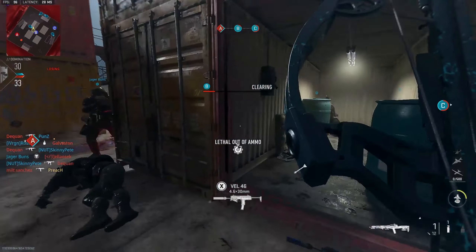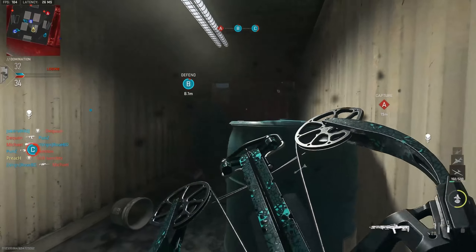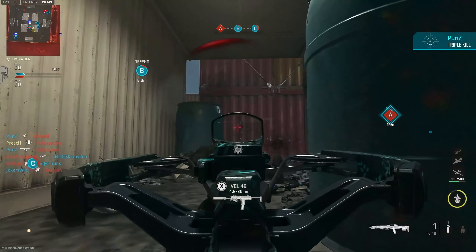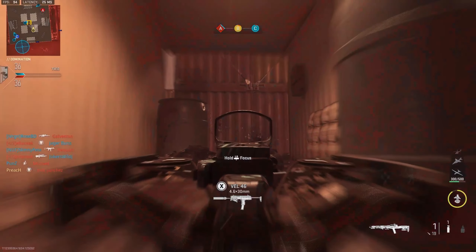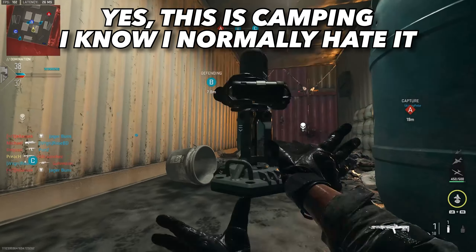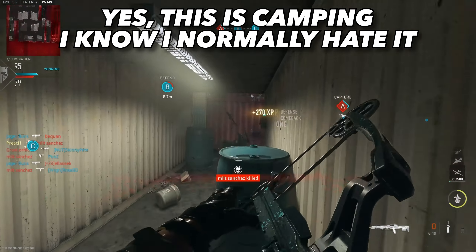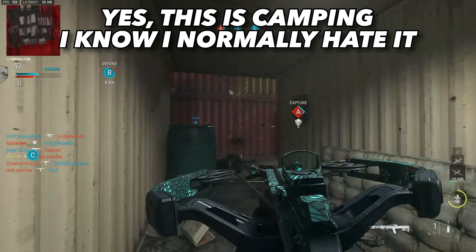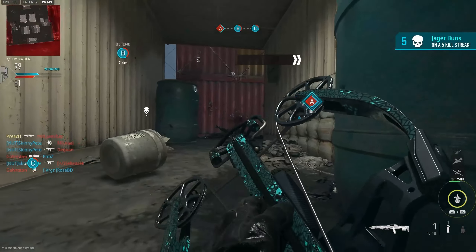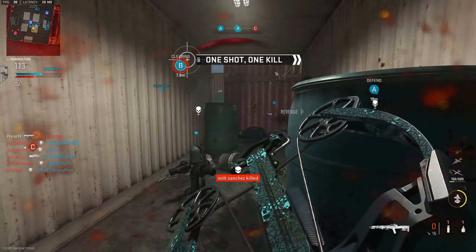Something you will notice — in this particular sequence of the video you'll see I keep killing this Milt Sanchez guy over and over and over. Don't do what this dude is doing. If you're in a position where it is going to be hard for you to press and get the kill because the person you're fighting has an advantageous position — especially using a gun that kills almost instantly — if I don't miss with this crossbow, you're dead before you can kill me. There's just no chance. If I miss, I'm toast. But if I don't miss, you're done. And this guy just keeps coming at me over and over again.